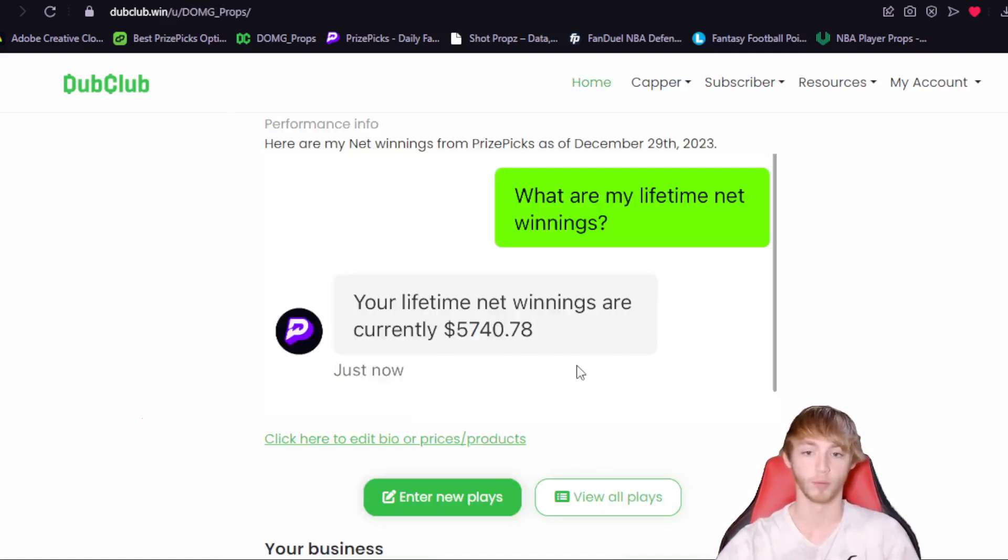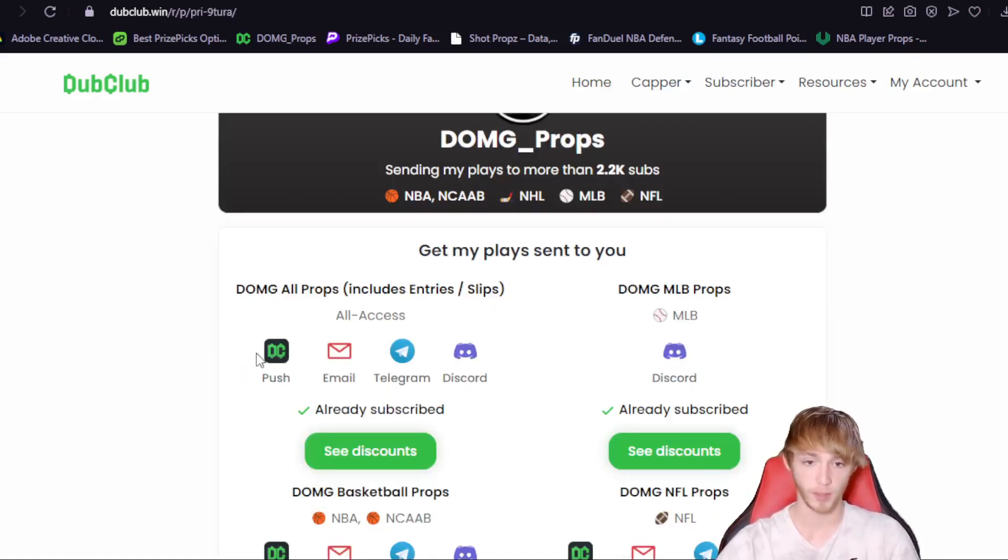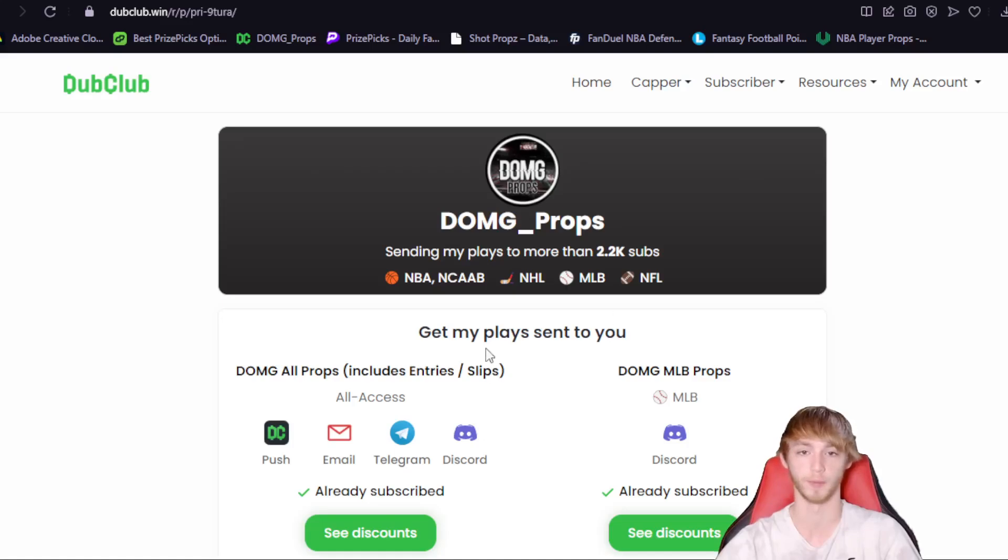My PrizePicks lifetime net winnings are over $5,000, as you guys can see right there. I'm grateful — I've been doing this for a very, very long time. So if you guys want to join, the link is down there in my description. You can see that it sends my plays to you through either the Dub Club app, email, Telegram, or Discord — so you guys can choose whatever option you want.